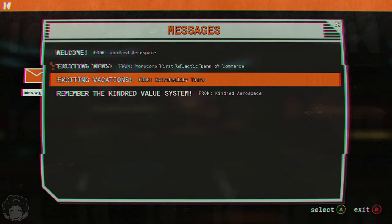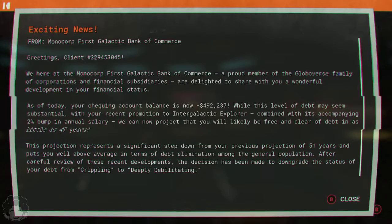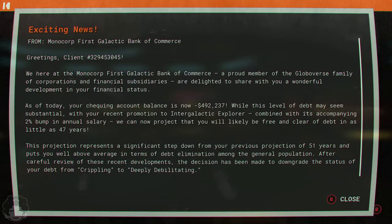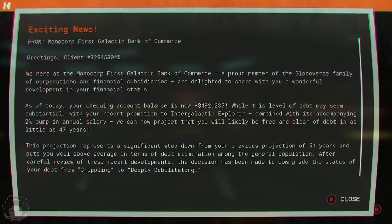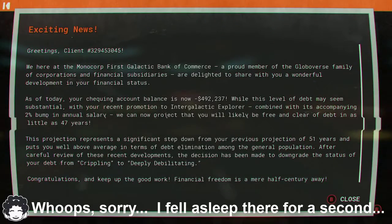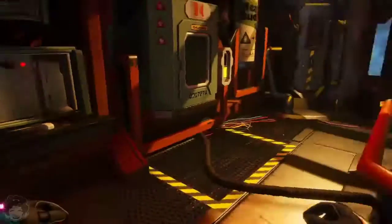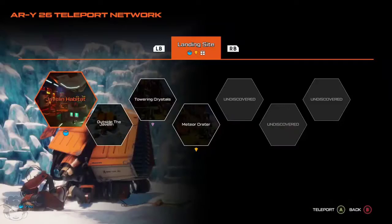Okay, sorry about that — I mean, why would I say sorry? It was a cool voice. Exciting news — this is a bank. 'We here at the Monocorp First Galactic Bank of Commerce, a proud member of the Global Verse family of corporations and financial subsidies — congratulations and keep up the good work, financial freedom is a mere half century away.' You know what, I'm gonna use hashtag relatable again. Let's get out of here. I don't need to be depressed any further than I already am.